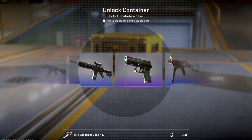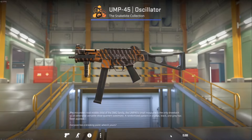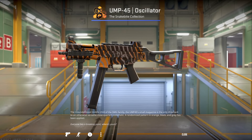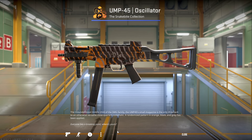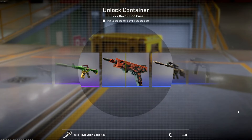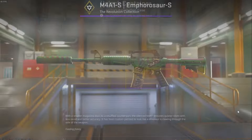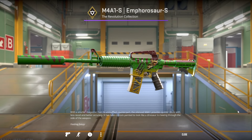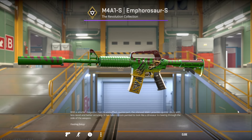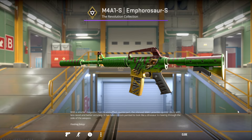What am I going to get? We got the UMP-45 Oscillator Snake Bite skin — not too shabby at all. One step at a time, we have our Revolution case here. And we got the M4A1-S skin — it looks pretty damn badass. It reminds me of Jurassic Park. I'm actually pretty happy with that one.